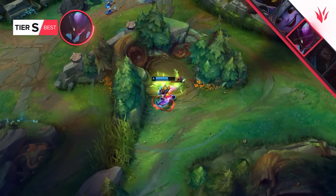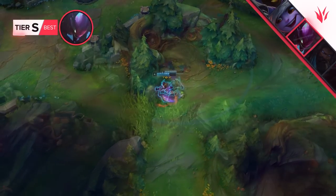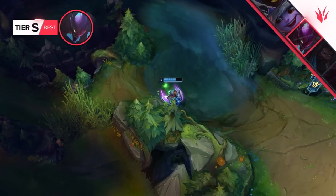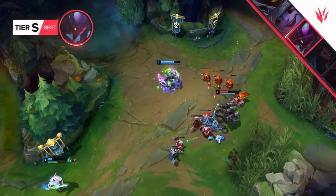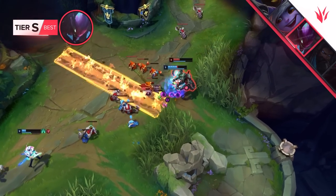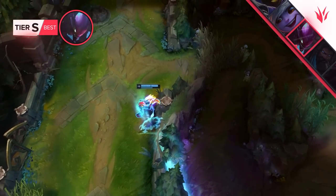A lot of Kha'Zix players like to go for a three-camp clear into a gank or an invade. Often they clear one side of the jungle to gain access to all their spells and then go for a cheesy gank to annoy the enemy in their jungle. This entails a certain level of risk, but if you're aware of the enemy's potential pathing options you can recall quickly enough to protect the other side of your jungle.